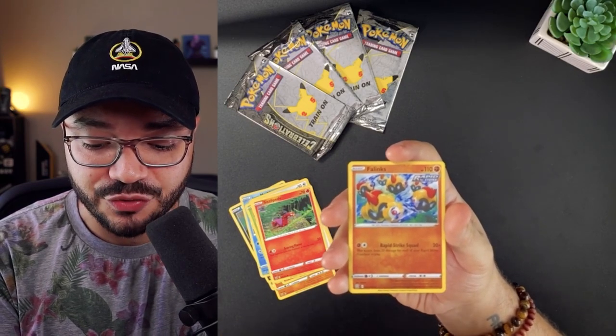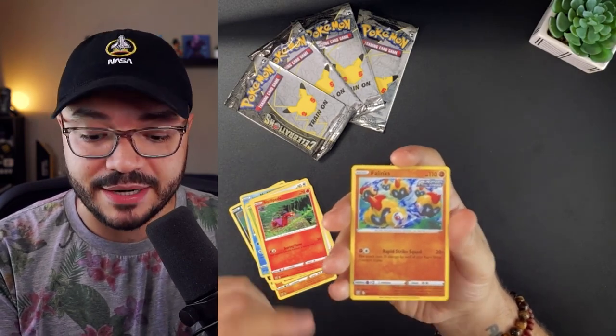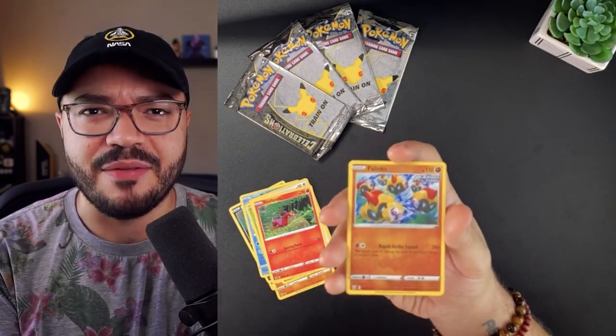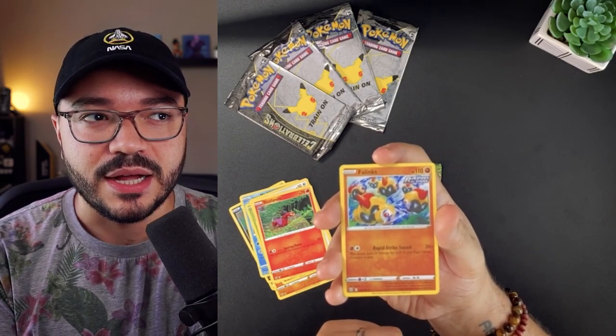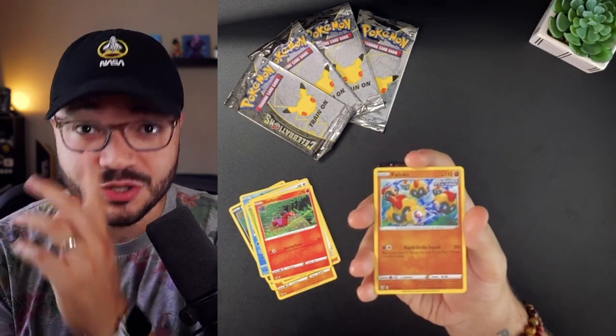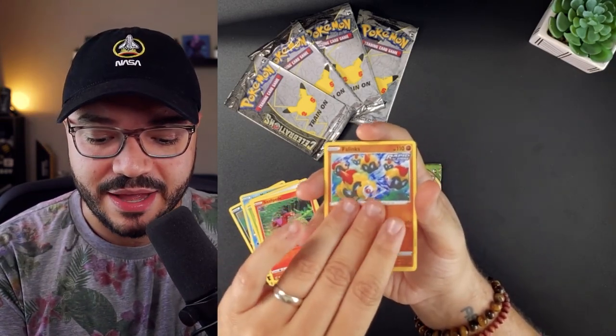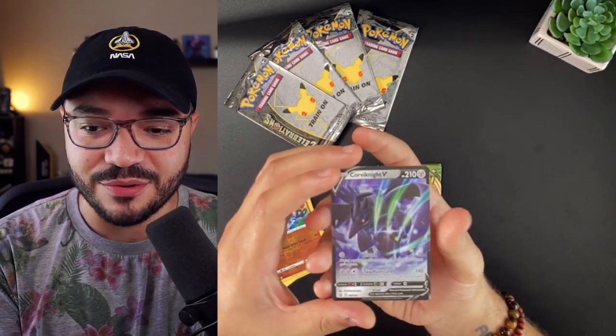Sizzlipede, and we got a nice reverse holo Rapid Strike Phalanx. This is a great card — this attack does 20 damage for each of your Rapid Strike Pokemon in play, so you can do a fair amount of damage. I believe it also gets the Phalanx boost if you're running a full Phalanx deck. And Corviknight V — we'll take that.